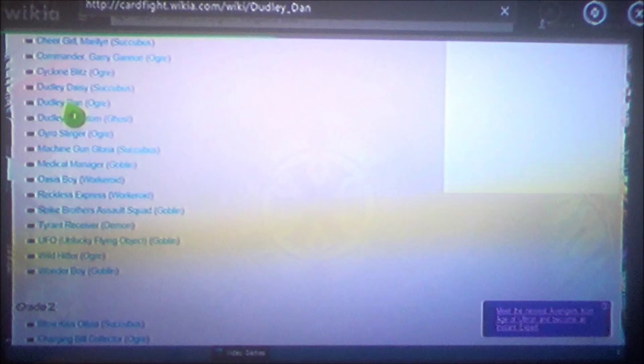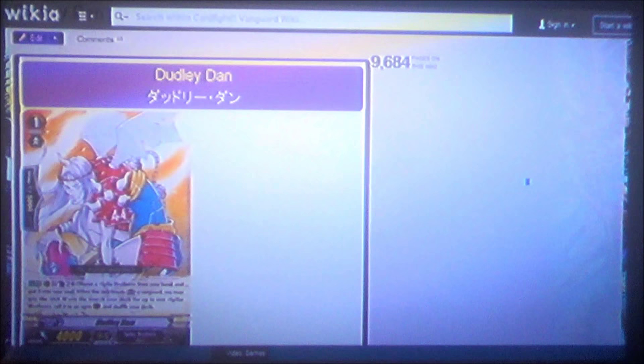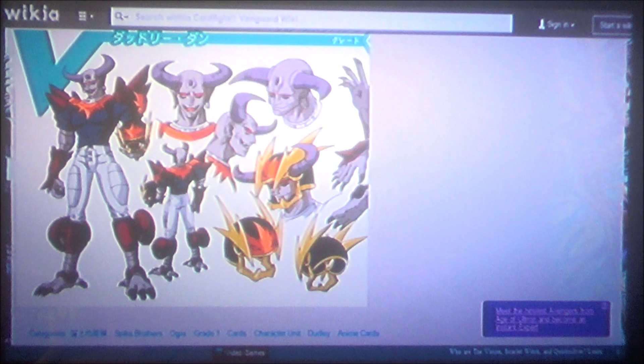Moving on to Grade 1s. Dudley Dan's skill: Counter Blast 2 — if I boost a Spike Brothers Vanguard, I can call something out from the deck to rear guard, then shuffle your deck. This is a staple in a lot of old school Spike Brothers decks. Dan is mainly a tech card you can throw in if you want to throw your opponent off a little bit. I'm mainly talking about Dan because he's a tech card worth considering.